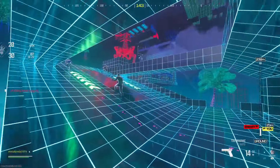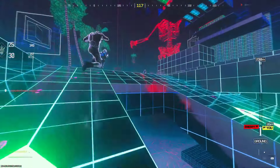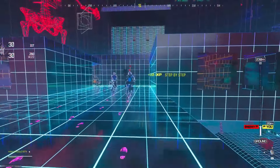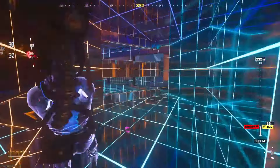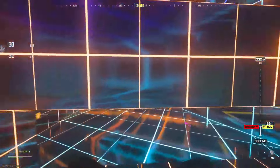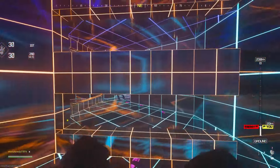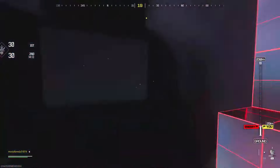Up we go. Once again just follow exactly where I go, and this time we're going to be using the right hand side right here. So stay on the right, go through like this — very simple, very straightforward. Just make sure you guys don't get squished, and then grab the coin from this left hand side quickly and get out of there.